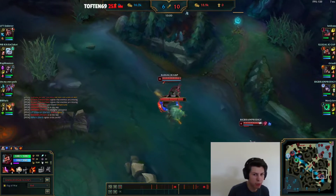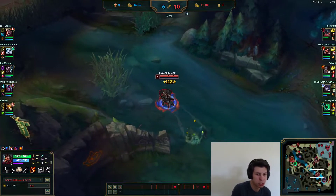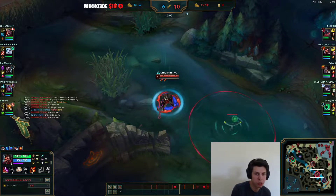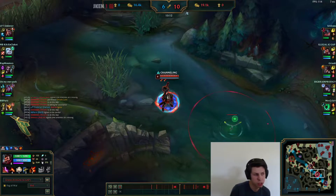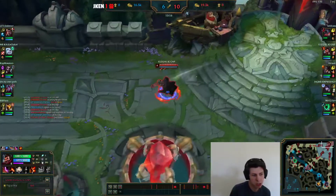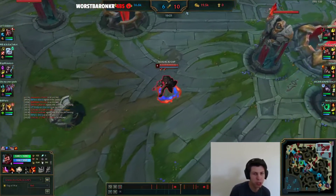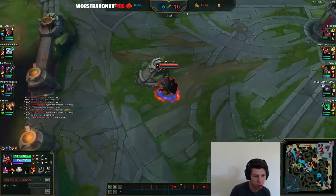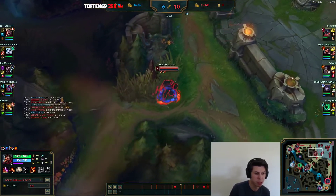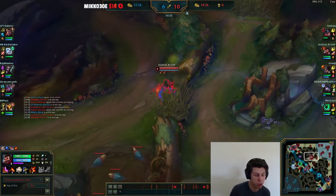After that, the third Drake spawns. Again you can trade objectives like top side jungle camps for it, just like with the first and second. But the issue is when you give up the third Drake and get something else, you are forced to get every single other Drake from that point, because it puts the enemy team at soul point. You do not want to give soul to the enemy team, because there's basically nothing you can trade for soul that will make it worth it for you.